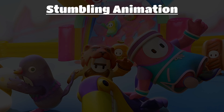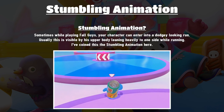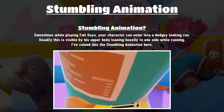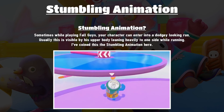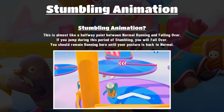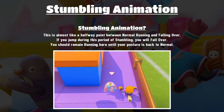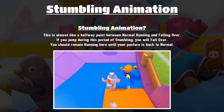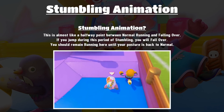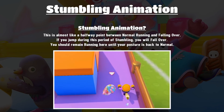Let's talk about the stumbling animation. Sometimes while you're playing Fall Guys your character can enter into a really dodgy looking run, usually visible by the upper half of your body leaning very heavily to one side. I coined this 'stumbling' — it's almost like a halfway point between running normally and falling over. If you jump during stumbling you'll do a floppy jump and fall over. If you start running up a ramp while stumbling that can also cause you to fall. The main way to counter this is to remain running on a flat surface until your posture is back to normal.